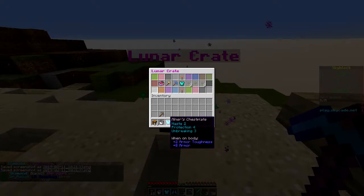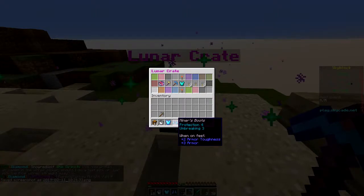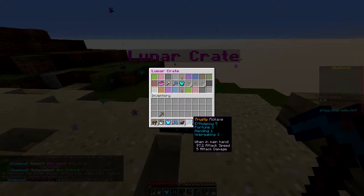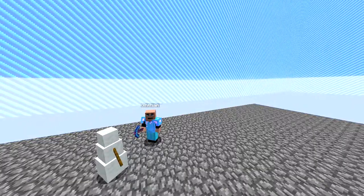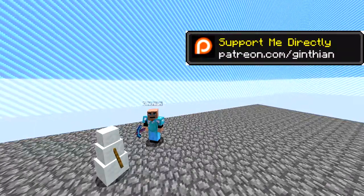Lunar keys are better than vote keys. I turned it in and got a set of mining gear which turned out to be pretty good. This includes the miner's chestplate with Haste 2, Protection, and Unbreaking; the miner boots with Protection and Unbreaking; and a trusty pickaxe with Efficiency 5, Fortune 3, Mending, and Unbreaking — so I can use the exp grinding farm to mend the pick and it should never run out. I can't tell you how excited I was. It really made my day and greatly sped up my ability to make cobblestone.